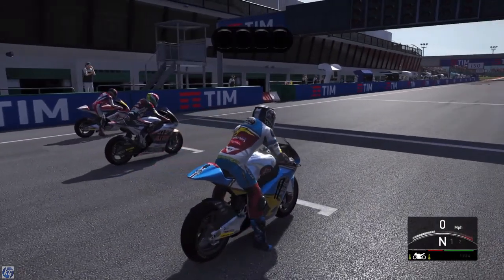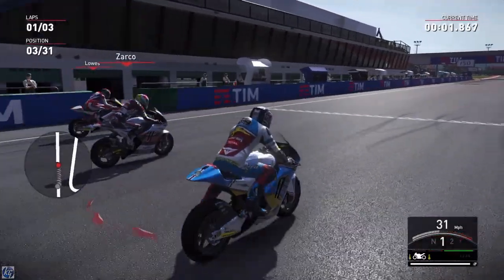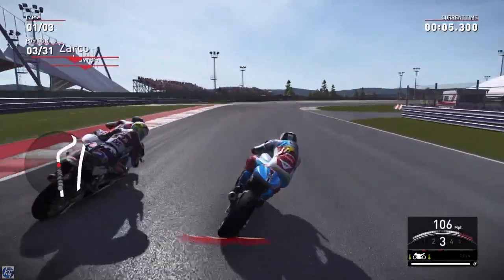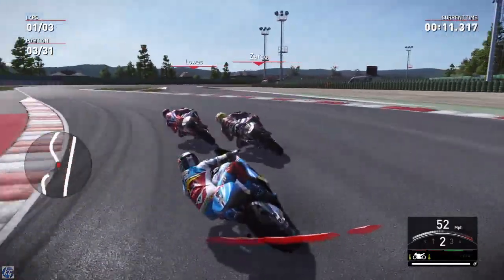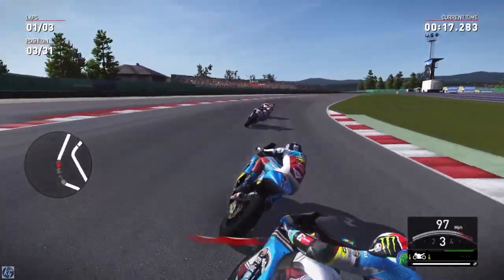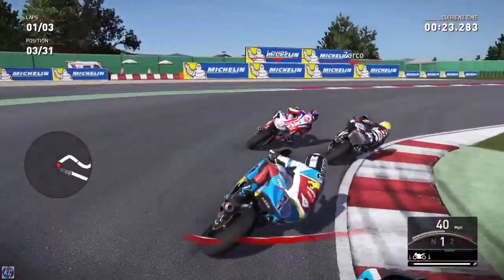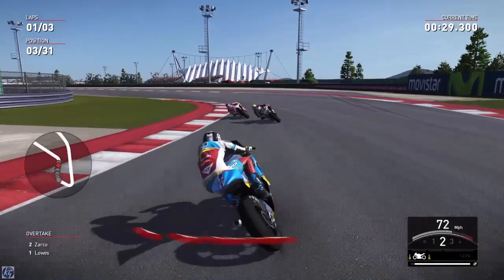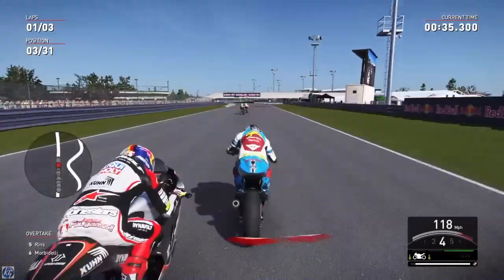Here we go in San Marino around this Misano circuit. We need to be good today - we need to finish ahead of Zarco and stay ahead of Sam Lowe's who was so quick in qualifying. That's not a bad start. Let's try to get into the first corner ahead of these two - oh, they both went around the outside. Lost a bit of speed into the second corner. There's loads of bikes coming around, got to be careful not to get knocked off. Not the greatest start but we're still in our qualifying position.